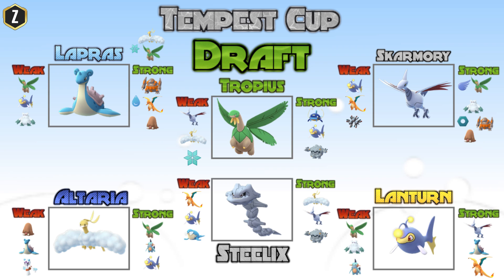When you go through your own choosing of Pokemon, start with one Pokemon like I started with Tropius. Find your weaknesses and find your strengths, then choose Pokemon to support that other Pokemon. So with Tropius being weak to Skarmory, I chose Lantern — which is a big wall to Skarmory. And from there, we just kept going, doing checks and balances all the way down.